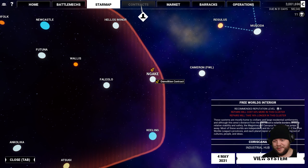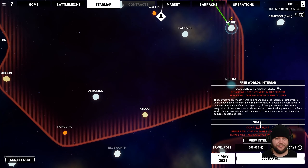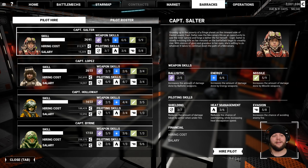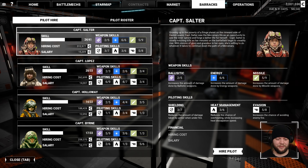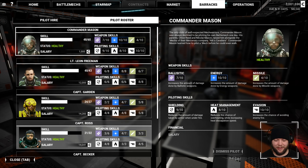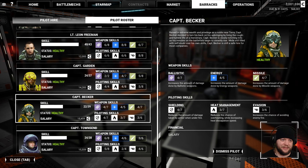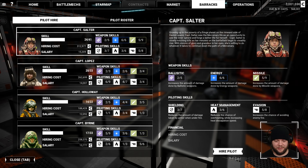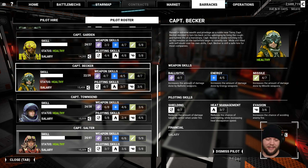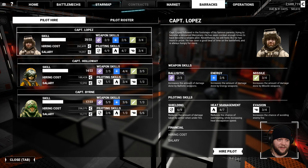Demolition contract here — we like demolition. It's also a story contract. I didn't look at the barracks yet. Salter is a 41 cap — that's pretty good, excessively better than anybody else we have. Who's our worst pilot? Our worst pilot is Ross. We're going to dismiss Ross and hire Salter. It is worth noting that if you constantly change pilots, you do not get to skill them up as much, but I'm okay with that if we're raising our caps. Caps are what's going to matter in the long run anyway.